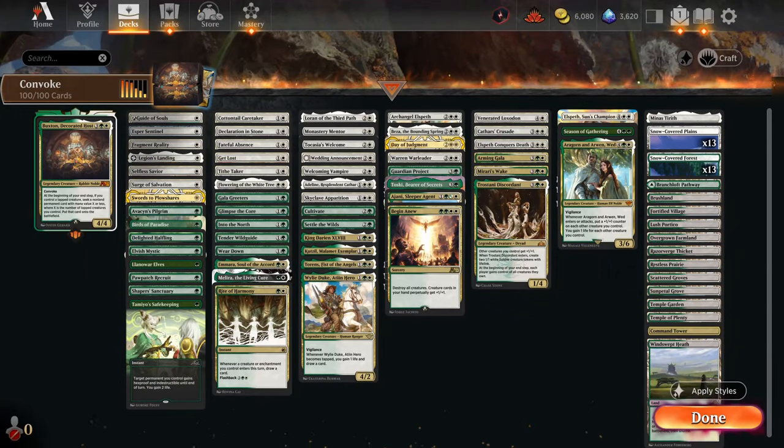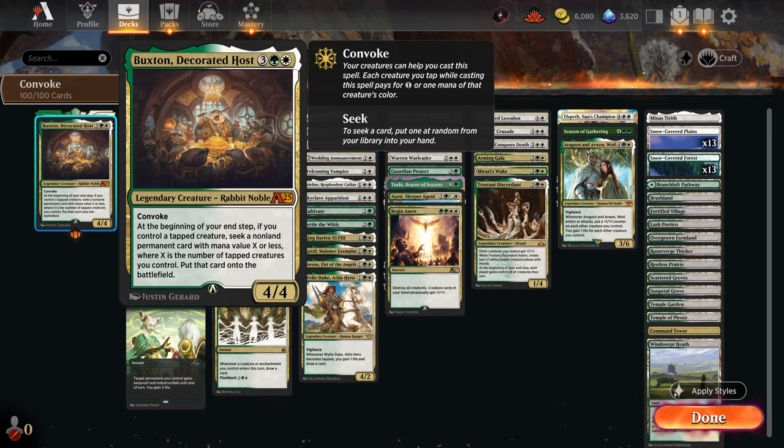Today we're looking at Buxton Decorator Toast. This is an Alchemy-Only Commander so you cannot find this in paper, and normally these can be quite problematic due to their power level, but I feel like Buxton is just about okay — it feels probably slightly a little bit too strong. Anything that lets you cast it for cheaper with Convoke and get you free stuff to the battlefield is kind of dodgy. Beginning of your upkeep step: if you control a tapped creature, seek an unlanded permanent that costs X or less, where X is the number of tapped creatures you control, put on the battlefield.